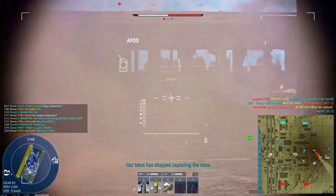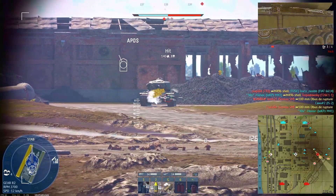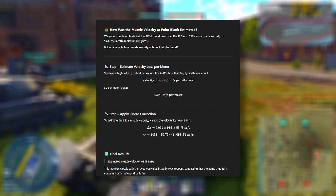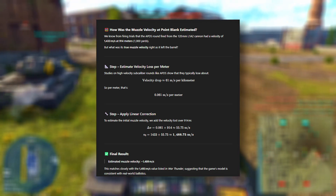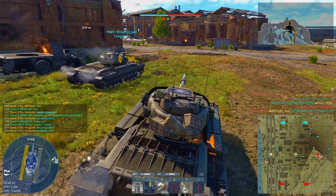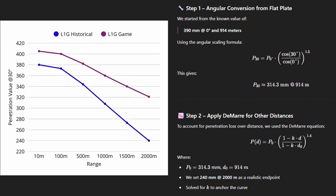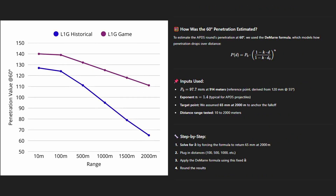We also worked backwards to estimate the round's muzzle velocity based on its 1,433 m/s speed at 914 meters, resulting in an approximate point-blank velocity of 1,488 m/s. With that context in mind, the results are still pretty striking. At flat angles like zero degrees, the difference between historical and in-game values starts at just 8% at close range but rises to nearly 27% at 1.5 kilometers. At 30 degrees, the gap widens faster, reaching over 32% at that same distance. The biggest leap is at 60 degrees, where the in-game round performs up to 54% better than what the reconstructed historical figures suggest.